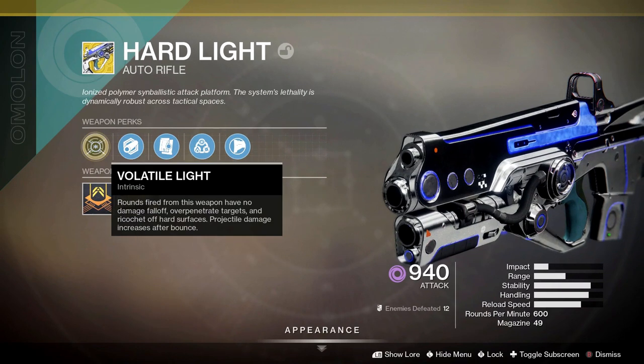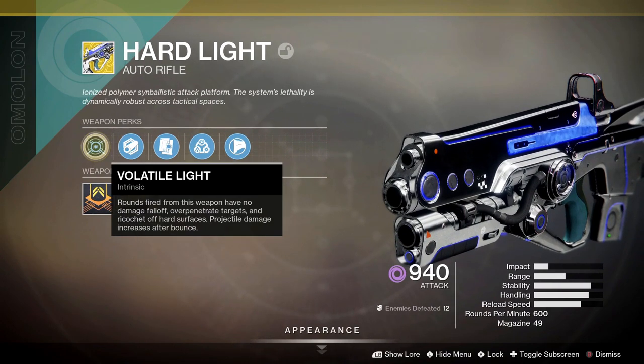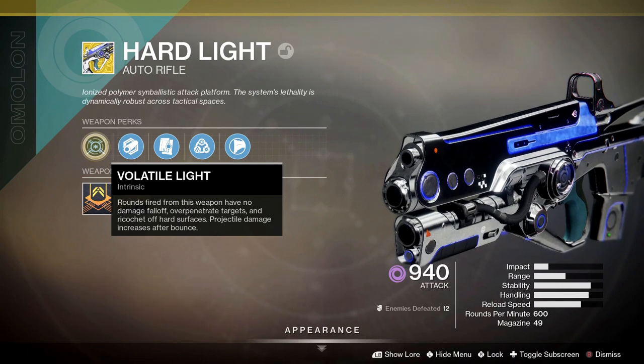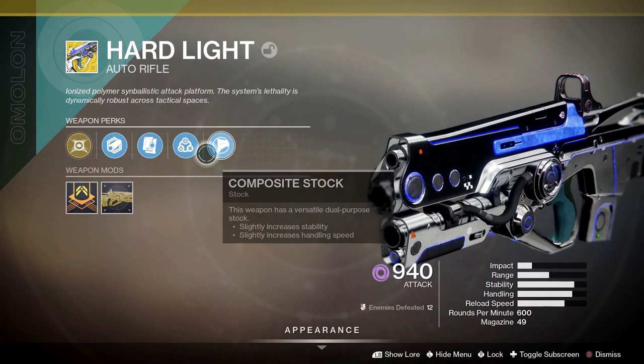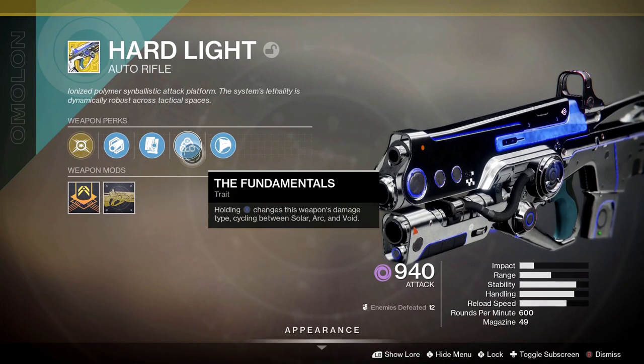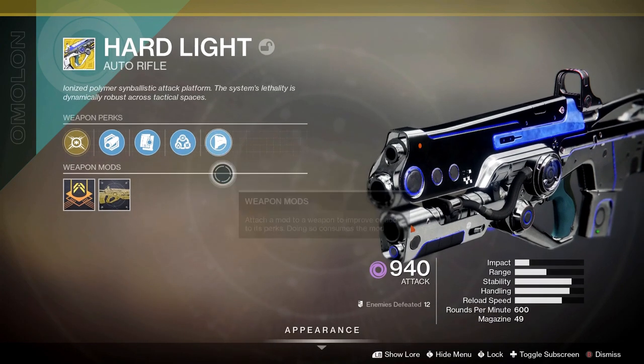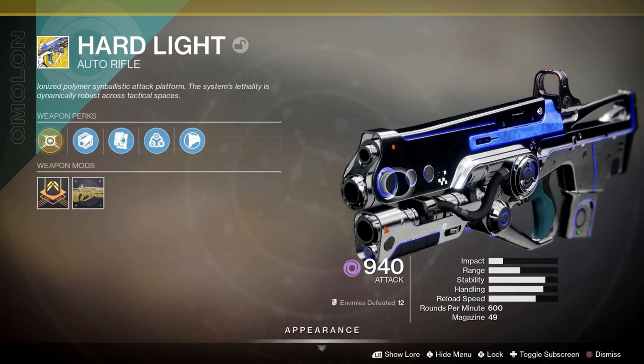For those of you that don't know this weapon's perks — it's got Volatile Light. Rounds fired from this weapon have no damage falloff, overpenetrate targets, ricochet off hard surfaces, and projectile damage increases after the bounce. And then there's a new perk called Fundamentals. Holding X changes the weapon's damage type, cycling between Solar, Arc, and Void. That's really cool — you can change the light. It's pretty dope.